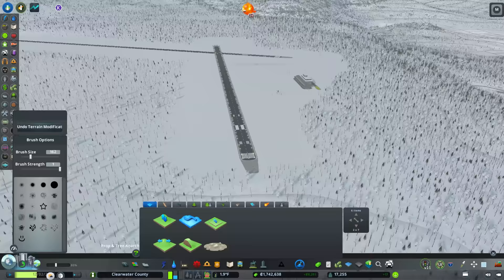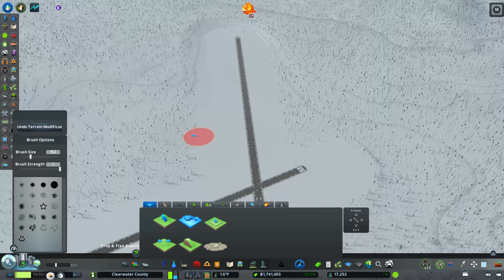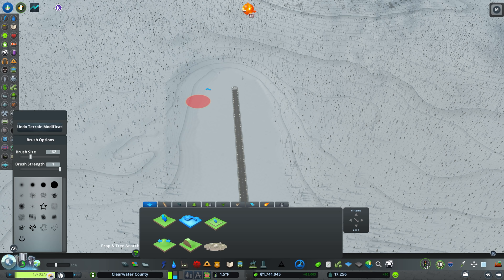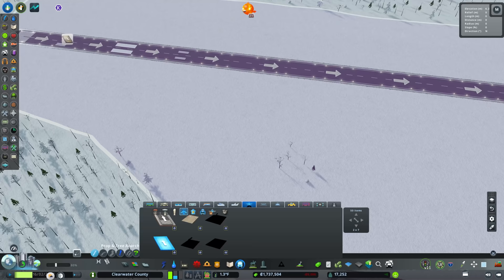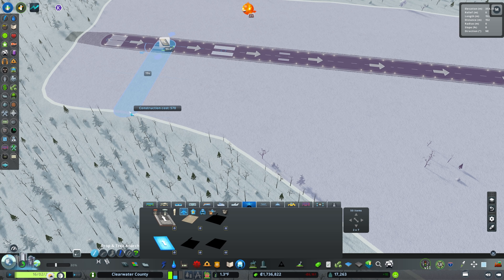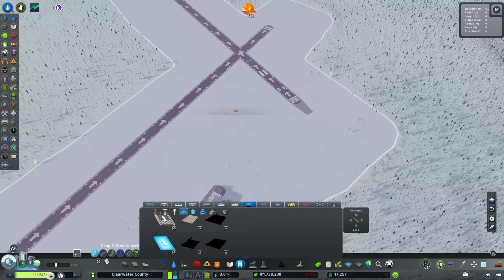I've smoothed this out and it's looking a lot better already. We don't have trees here, and we could go further to remove some — in the airports I'm familiar with, trees are close with a pretty stark cut line. We'll add trees back afterward. First, let's get our taxiways in place. I want to give plenty of space; one thing I've noticed is that taxiways don't butt right up close to the runway like I've seen in some builds — that is not right.